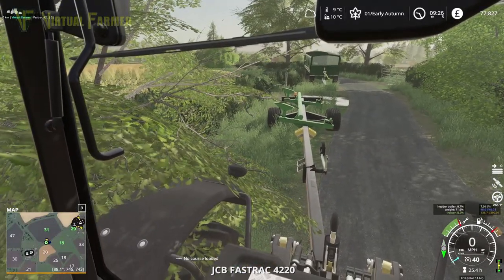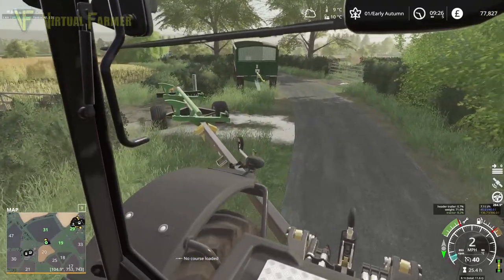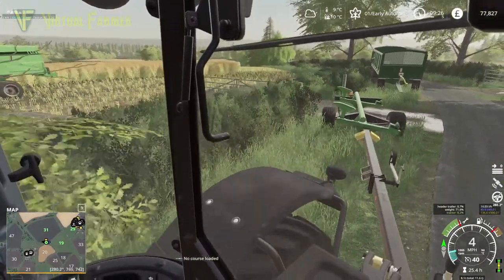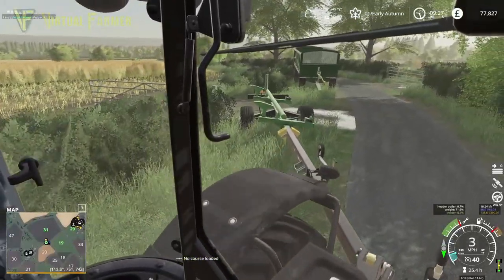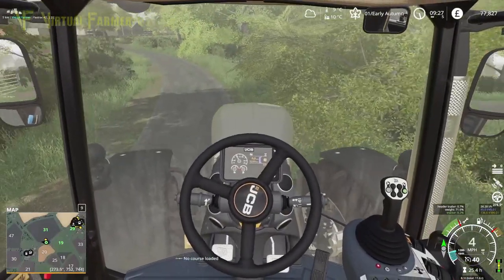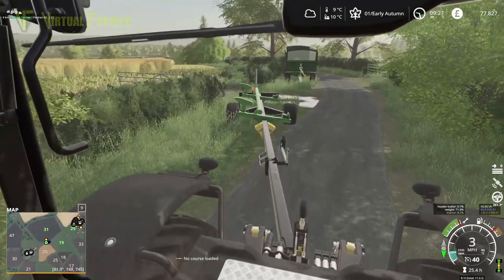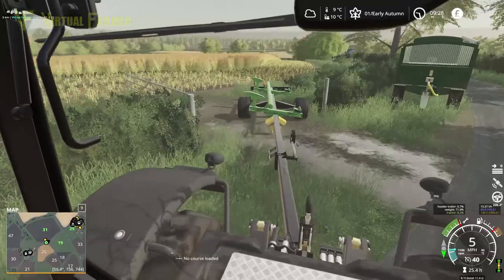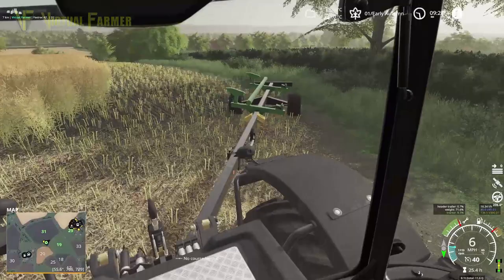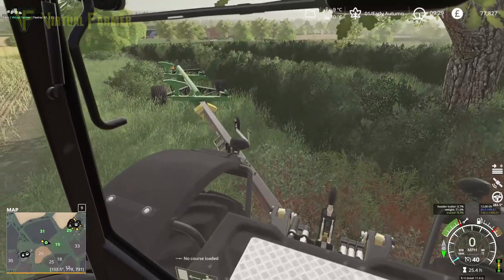Before we go any further, let's switch over on these and get these bits into position. We're not going to use Course Play today — we'll hold off on that because, as you can see, this entrance to this field is pretty tight and not very easy to get in and out of. If I try and put a Course Play course on this, I think we're going to have all sorts of problems. So we're going to park this off to the side over here.